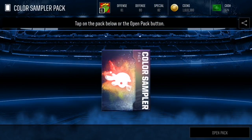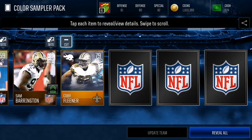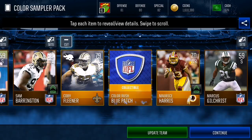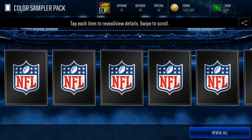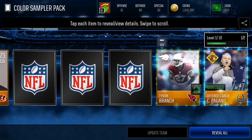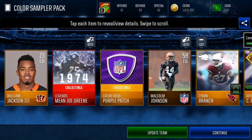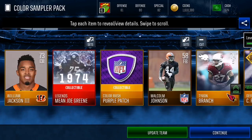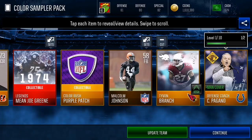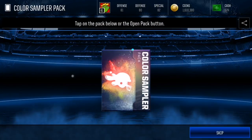We're gonna open up these three color sampler packs first and see what we can pull out of these packs. We get a Kobe Flaner there — 79 overall, not bad as a color rush player. Do we get any wiggles? We get a gold offensive coach, and we get a legend — Joe Green there. So that was a pretty eventful pack right there. We got a gold player, an Elite collectible patch, a color rush player, and a gold coach.